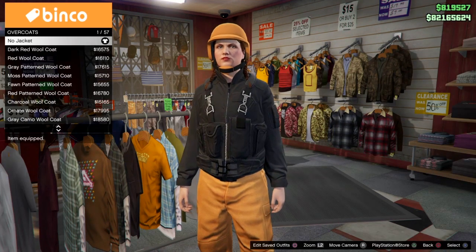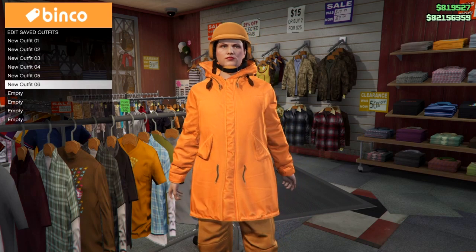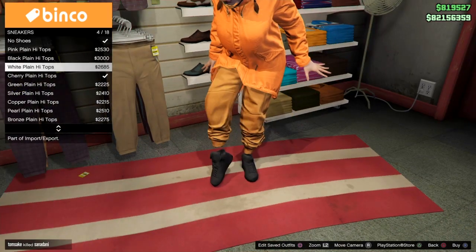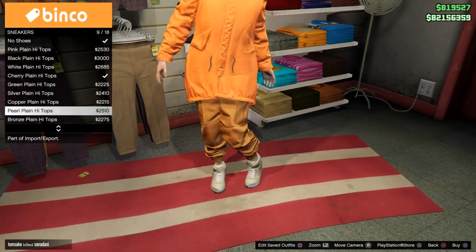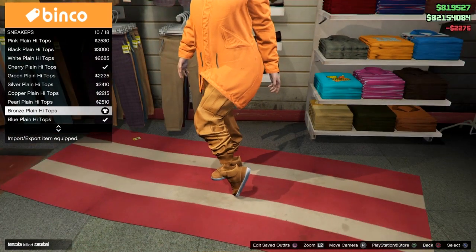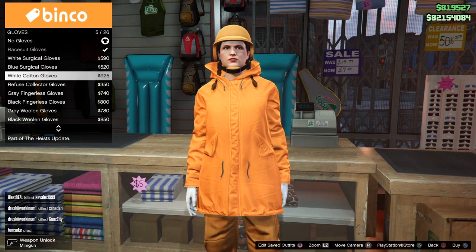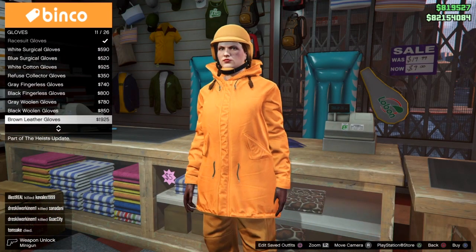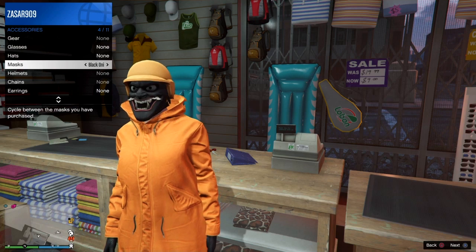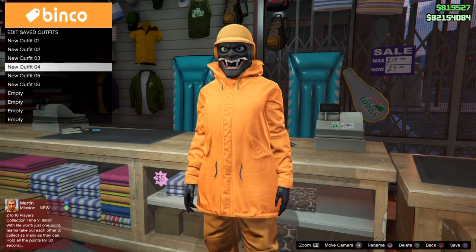Go down to overclothes and put on the tangerine overcoat — the closed one — or you can do brown, it's up to you. Then go to tennis shoes and put on the bronze tennis shoes, which match the outfit. Once you do that go to gloves and put on your black leather gloves. Then go to accessories and put on any mask with this helmet — you don't have to do any glitch for that. Make sure you save your progress as you go.